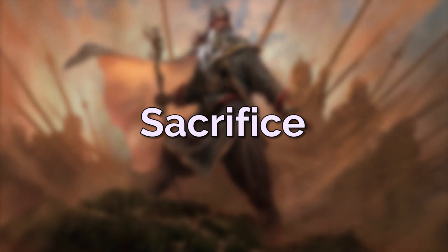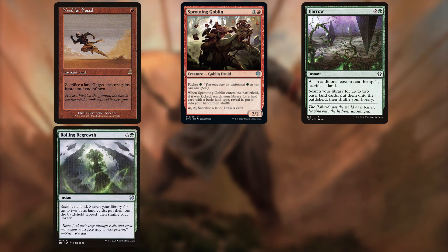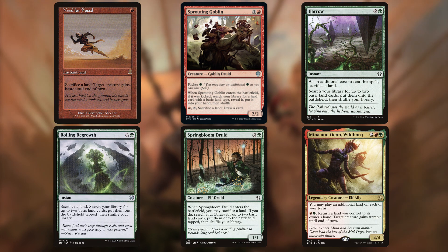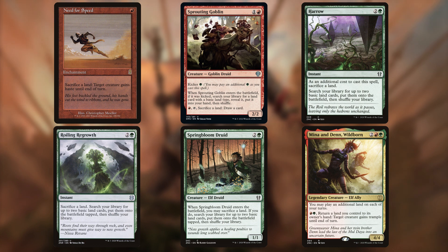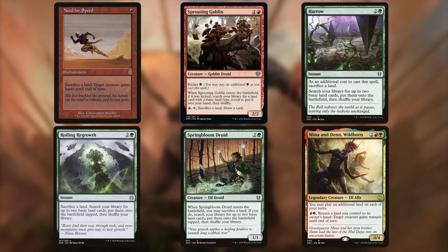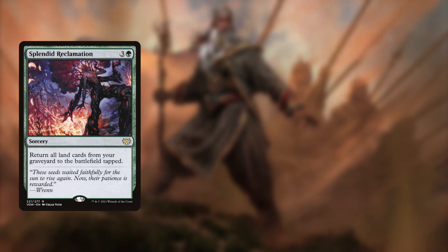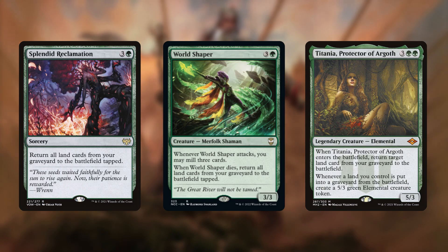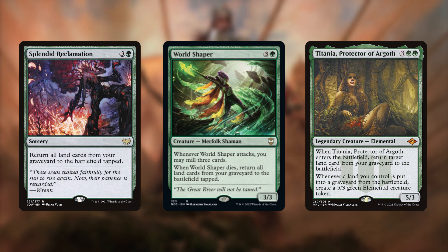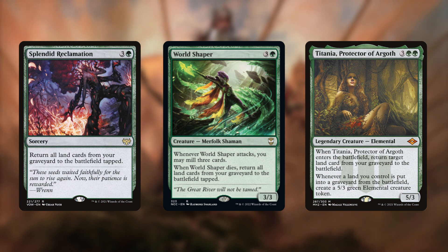We need some ways to sacrifice our lands once they're in play, and for that we have Need for Speed, Squandered Resources, Harrow, Roiling Regrowth, and Springbloom Druid, along with Mina and Denn who can bounce lands to hand. Need for Speed is our top tier option, allowing instant-speed sacrifice for no cost. In terms of recurring lands from the graveyard, we have Splendid Reclamation, World Shaper, and Titania Protector of Argoth. Reclamation and World Shaper can lead to really big plays, while Titania gives extra value when we sacrifice a land. Of course Hazazon will already be doing this, so we don't need a whole lot of other effects to help pull stuff out of the graveyard.